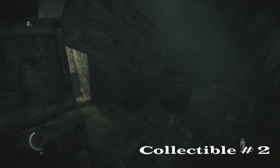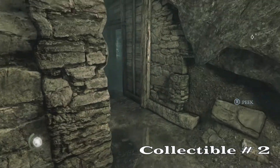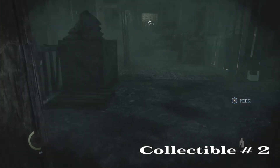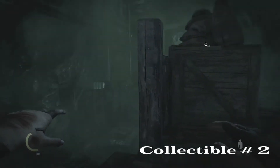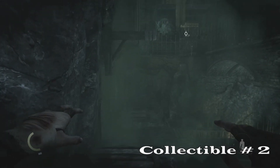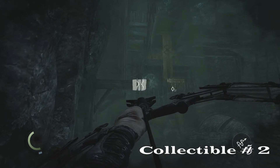A little further up, you're going to have to crouch underneath these crates. You're kind of in a little stone hallway. You'll come out of this door and see your objective in the distance. Turn to the left here — there are freaks walking around, but don't worry, there are no freaks to the left where this collectible is. You will need your rope arrow.